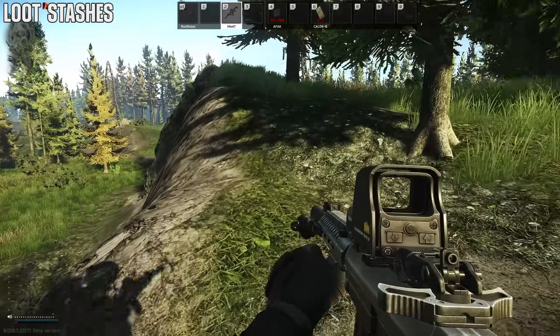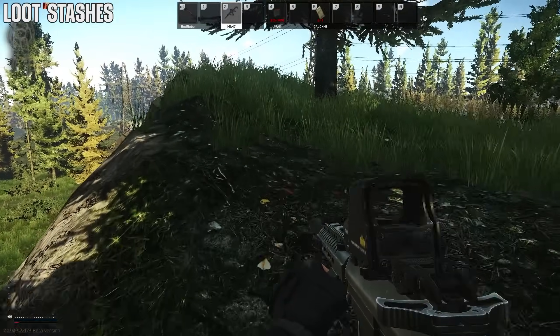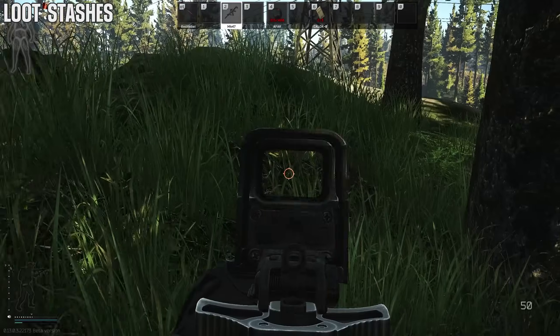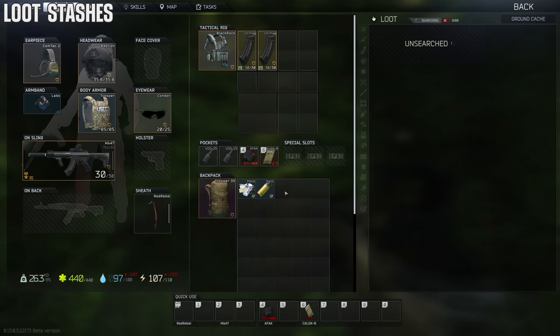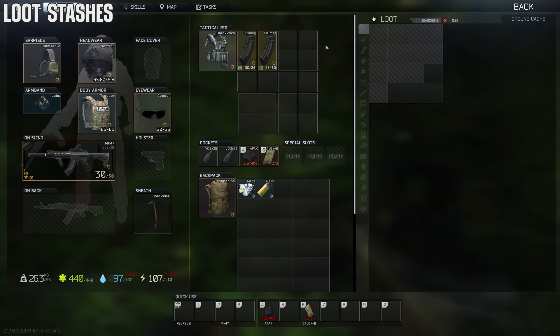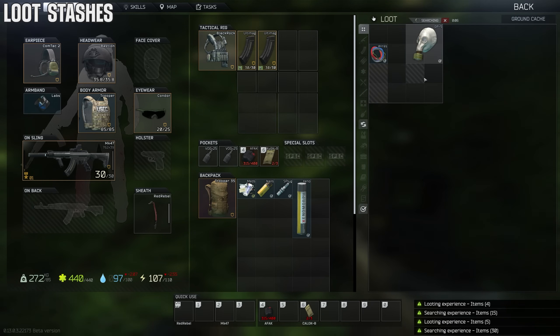If you're on a bad streak and need a break from PvP, a good run is stash runs on Woods, Interchange, or Shoreline. You can find Slick armor and all kinds of goodies, and most of the time you'll avoid players — though sometimes you'll run into them. It's a nice, chill thing to do.